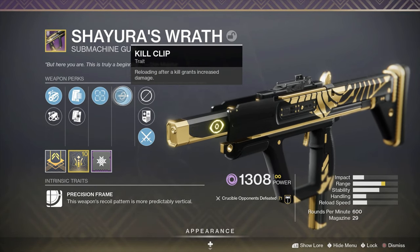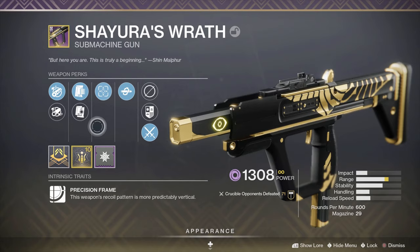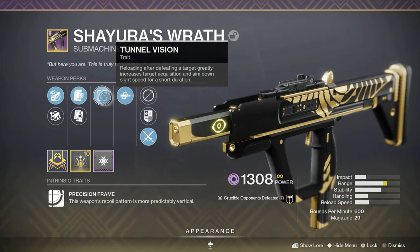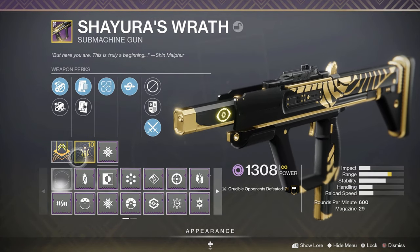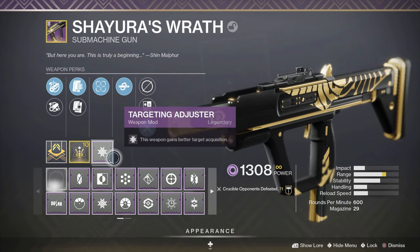And then I also got tunnel vision and kill clip, which is one of the god rolls I'd say, because you get a kill and you get increased target acquisition, aim down sight speeds, plus kill clip — these just coincide really nicely with one another. And then we also have a range masterwork, and I was kind of debating that.